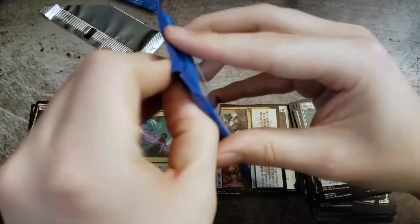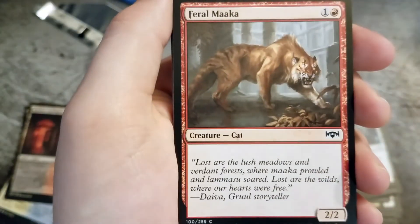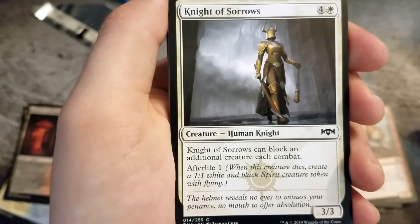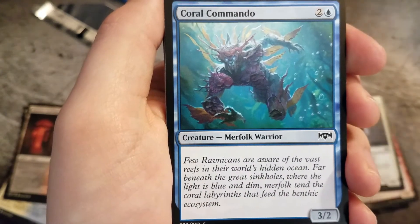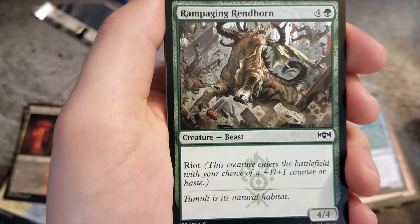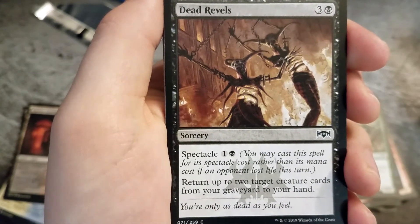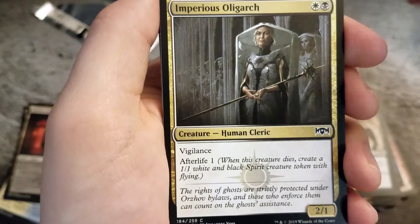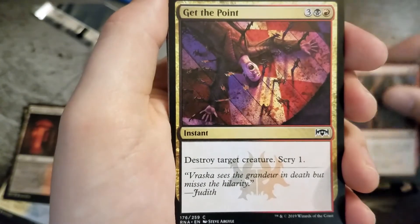Right, final pack. I don't know why I'm having so much trouble with the focus today. All right, we have a Feral Maka, Knight of Sorrows, Coral Commando, Rampaging Runhorn, Dead Rebels, Imperious Oil Work, Act of Treason, Get the Point.